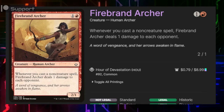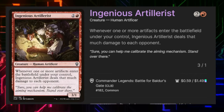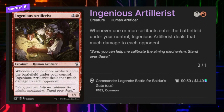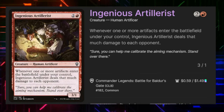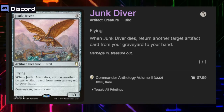Fire-Braid Archer says whenever we cast a non-creature spell it deals one damage to each opponent. Ingenious Artillerist does a similar thing — whenever one or more artifacts enter the battlefield under our control, it deals that much damage to each opponent. It's a 3/1 for two and a red.